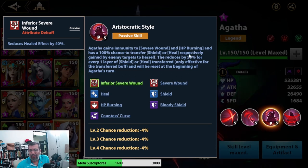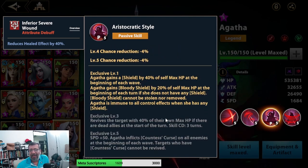If enemies apply a shield, she also gets a shield. If enemies heal, she heals too. Each layer of enemy shield or healing is reduced by 50% for her. All of this stacks up to full and resets at the beginning of each of Agatha's turns.